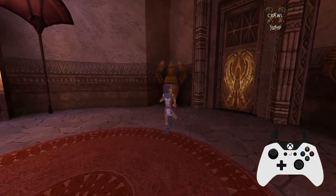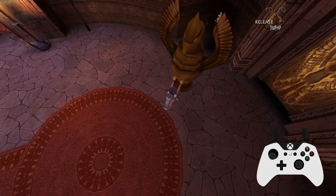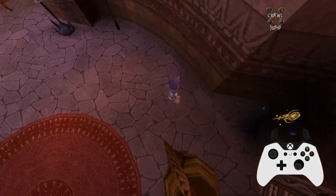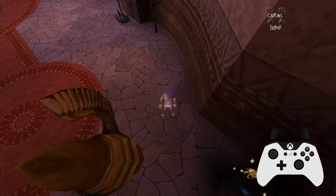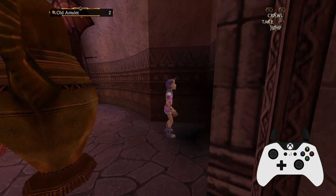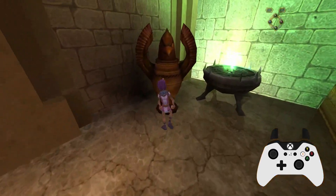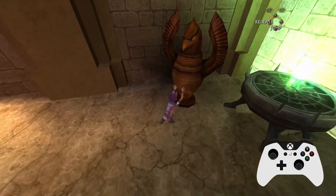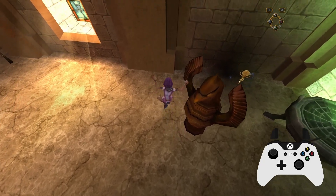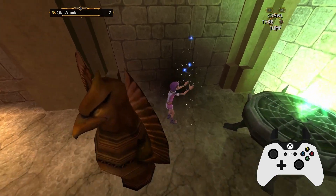Now let's get on to some examples. There are only three amulets which can be duped, and they're all hidden behind eagle statues. The first is in the prince's bedroom, and this is what it looks like when you duplicate that amulet. Bear in mind that before picking this up we hadn't collected any other amulets, and after duplicating we now have two. The second dupable amulet is behind the left eagle statue in the throne room, and the third is in Set's secret area.